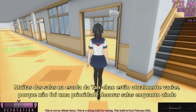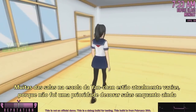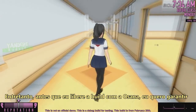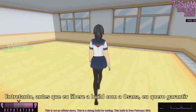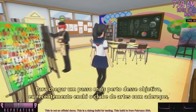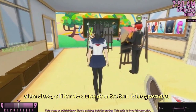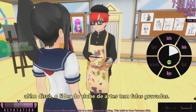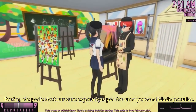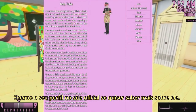Many of the rooms in Yandere-chan's school are currently empty, because decorating rooms hasn't been a high priority while core gameplay mechanics still need to go in. However, before releasing a build that contains Osana, I want to make sure the most important rooms — like the club rooms — are properly furnished. To get one step closer to that goal, I recently filled the art club with props. Additionally, the art club leader now has voiced lines. He might defy your expectations, because he has a somewhat peculiar personality — check out his profile on the official website to learn more.